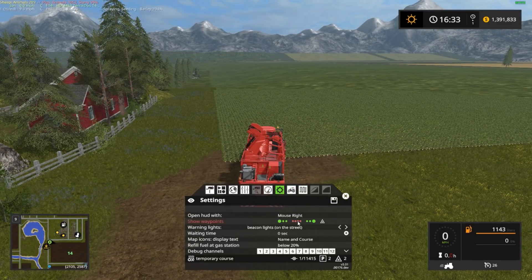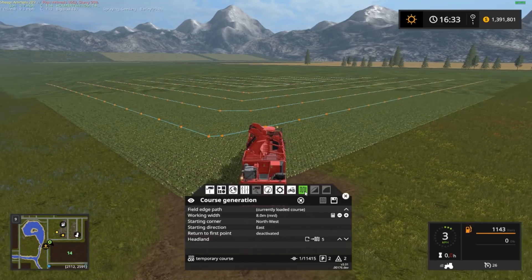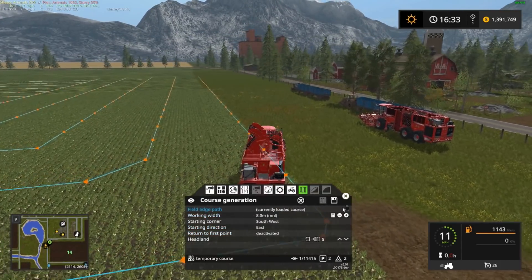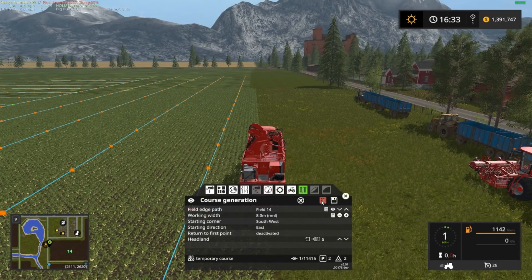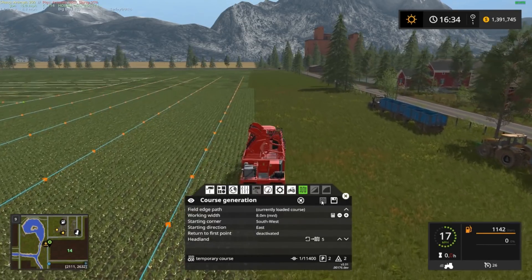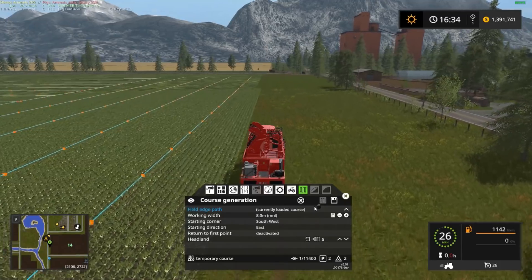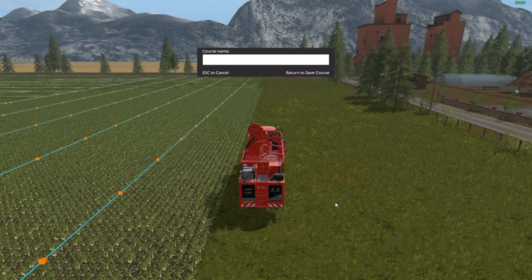Generating the course basically locks the game up. Let's go ahead and start this — did I not start that right? North, west — oh, that's counting that as northwest. Let's do south, southwest, heading east, 5 times around the field, field number 14. Let's generate that — and that locked up the game. Oh boy, courseplay is not happy. So this should be down here and then we want to save this — we're just going to call that '14'. Hit the enter key, which locked up the game again.